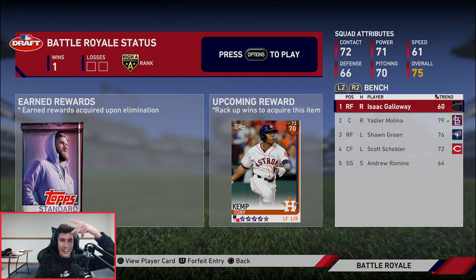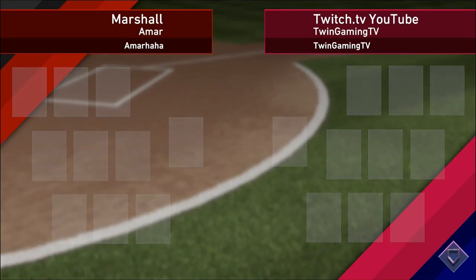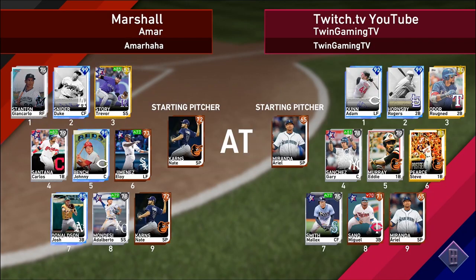We're 1-0. Let's go ahead and get win number two. We're playing the Marshall Amar. Our opponent has Giancarlo Stanton 75 version, 99 Duke Snider, Trevor Story, Carlos Santana, 95 Johnny Bench, Eloy Jimenez, 85 Josh Donaldson — I like that card — Adalberto Mondesi, Nate Carnes on the mound. We got Ariel Miranda on the mound. Home team, looking to start off 2-0 with this team.